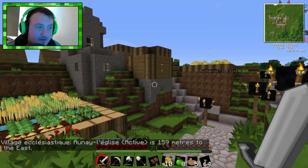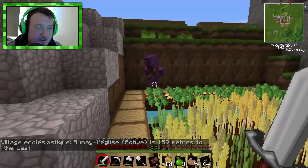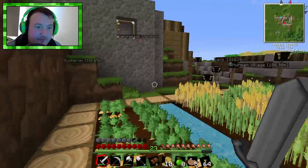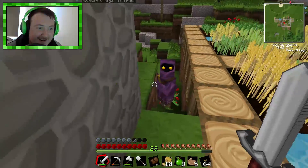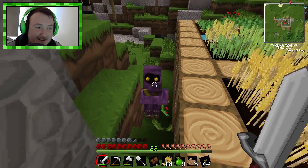Villager... why is he wearing a robe? What the... that's a jawa! That's a jawa! Why is there a jawa here? Can I talk to you? Okay. An emerald will give me glowstone? What? It's not telling me there's a village here. It's saying the closest village is the Norman village, not the jawa village.